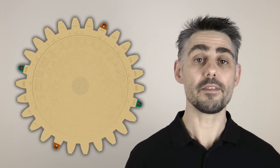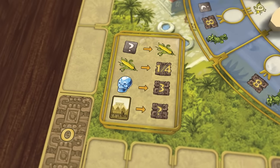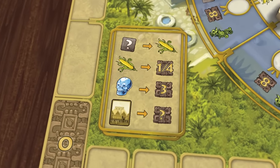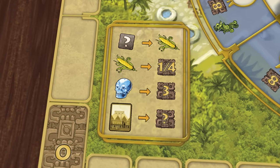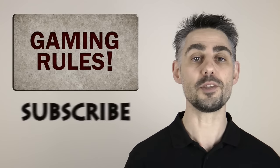After the fourth food day the central gear will have made 1 complete revolution, and this marks the end of the game. You will score points for your remaining corn and resources, 3 points for each crystal skull, and then points for your monuments. The player with the most points wins the game. I hope you found this video useful in learning how to play Zolkin, the Mayan calendar. And if you want to see more of my videos, please check out my YouTube channel and subscribe.